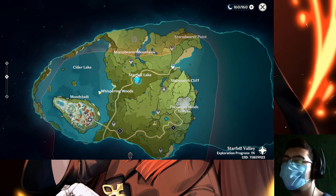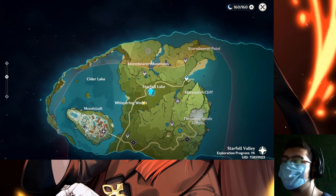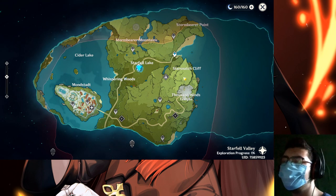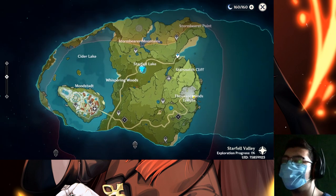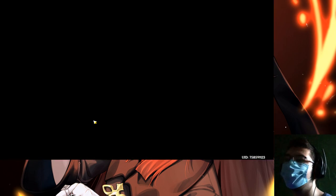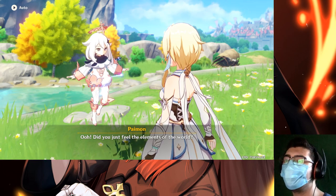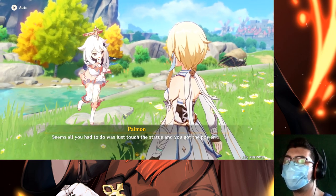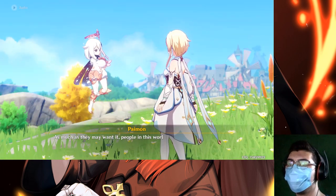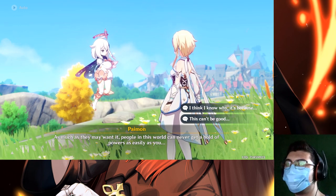Oh my gosh, the map is much bigger than I expected! Before it was just this small area, but oh my god — we've already explored one percent. Exploration progress: one percent. Let me close out of the map. Did you just feel the elements of the world? Yeah, seems all you had to do was touch the statue and you got the power of Anemo.